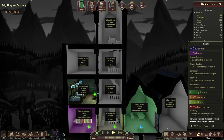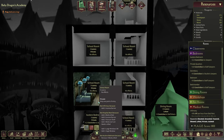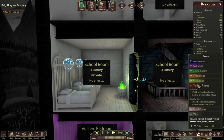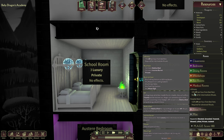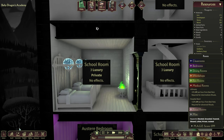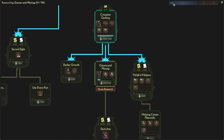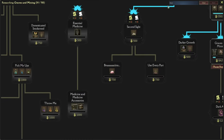We've got an austere bedroom here. This is hopefully gonna turn into a medical room. We are gonna need an incense burner here. We've got medical beds — it is private. So yeah, just the incense burner. Where do we get those? Let's have a look. Lighting — oh dear, it's gonna be something difficult, isn't it? Incense burner — it's gonna be one of the next ones.